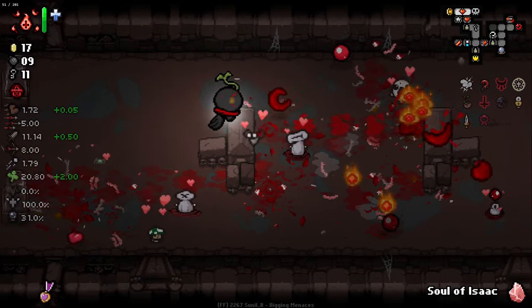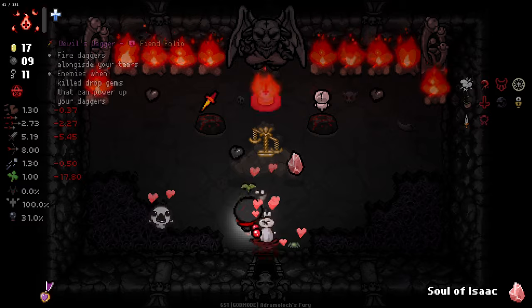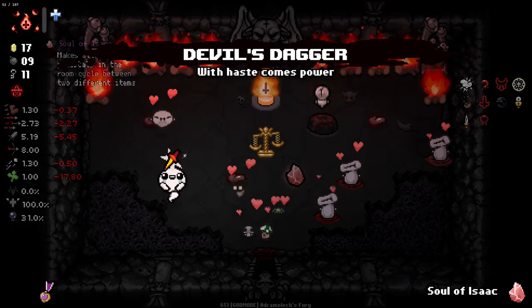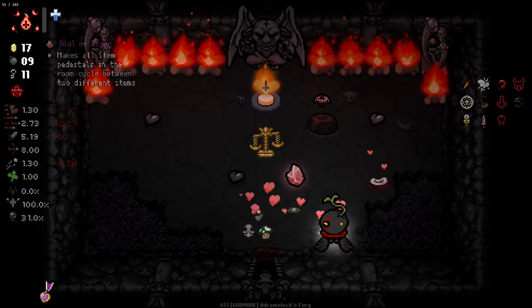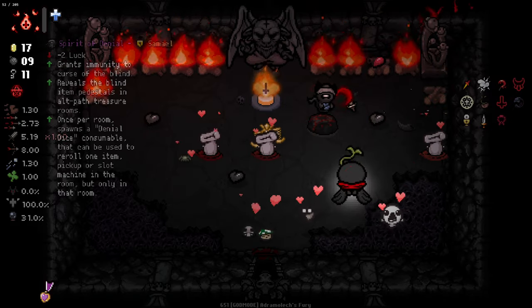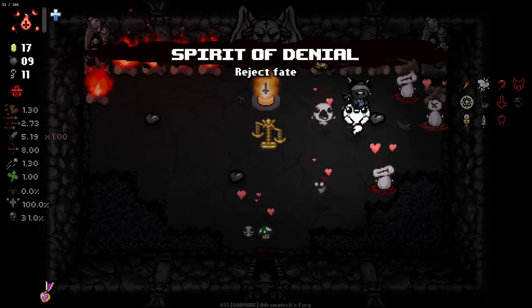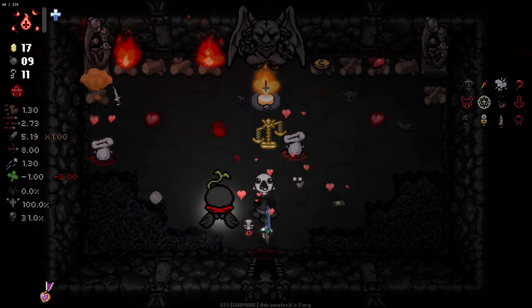That's not quite enough - this should be enough though. There you go. We pop this again and we take that - Soul of Isaac on this. And you know what, Soul of Isaac again because I don't like that either. We've got Spirit of Denial here which is pretty good - we'll take that and get out of here. Spirit of Denial is going to give us some re-roll opportunities which is nice.